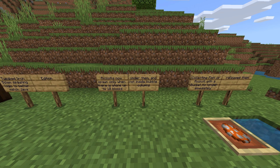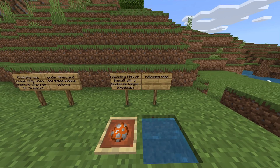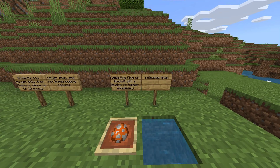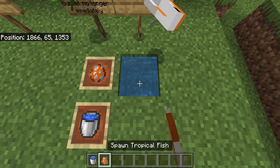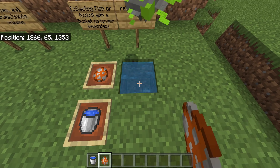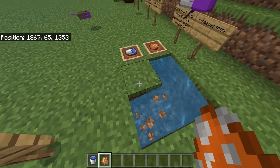Tweaked iron golem spawning logic to better match Java Edition — more parity. Axolotls now spawn only when there is stone up to 10 blocks under them and not inside bubble columns. Collecting fish or axolotls with a bucket no longer immediately releases them — this is something I've hated for a long time.